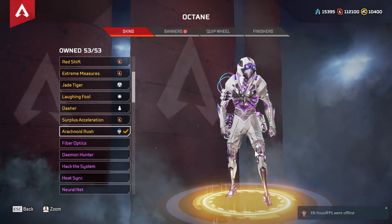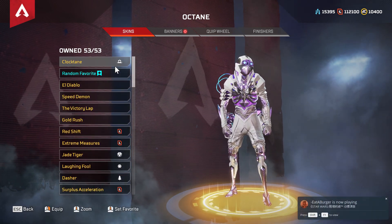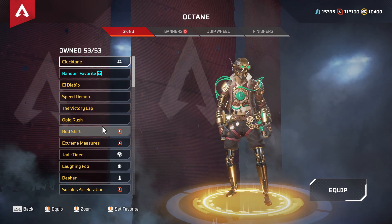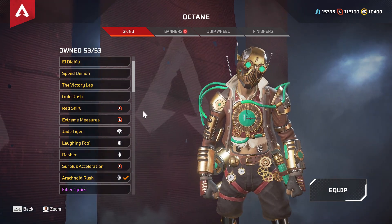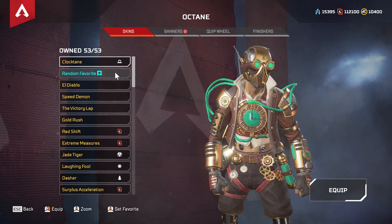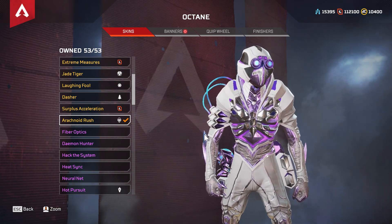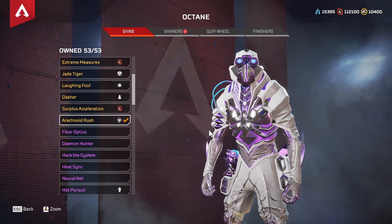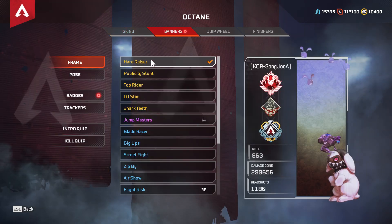Really beautiful skin, legendary of course. This would be the twelfth legendary cosmetic for Octane. I had Croctane before — funny name — but now I'm gonna rock this one. It's a great skin. So we've got Arachnoid Rush as the skin for Octane. Now let's have a look at badges.